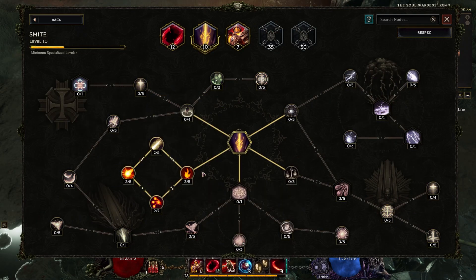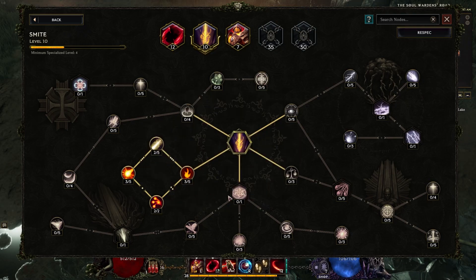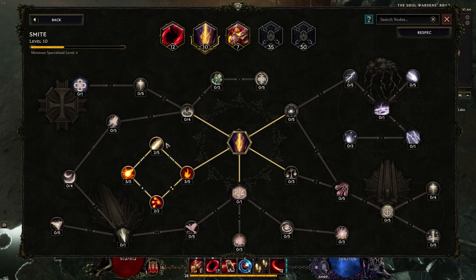My smite is also fully fire, and probably the next point in smite I'll have it drop the fire fissure, because I'd rather have it stay at zero mana cost anyway.